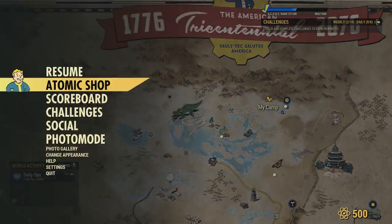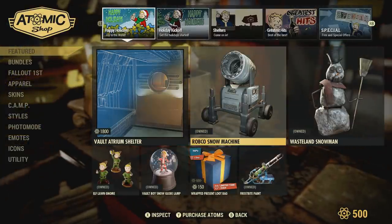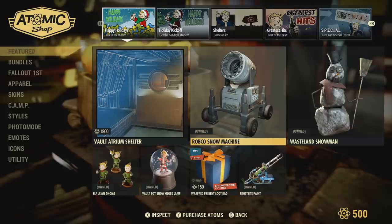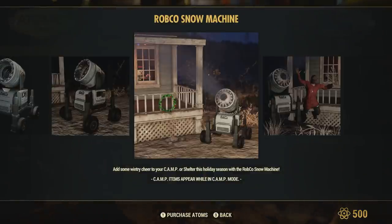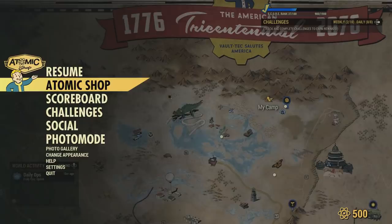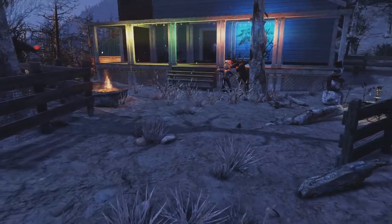Another reason why I wanted to showcase this build is specifically because of the new snow machine that just recently came into Fallout 76 in the Atomic Shop, as you can see here. It generates snow, and in the preview you can see where they have it — at the Toxic Valley, because up in the Toxic Valley is the closest thing we're going to be getting to snow at the moment in the game.